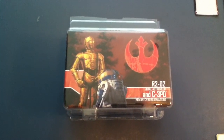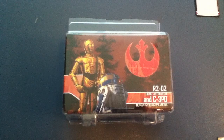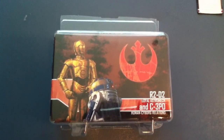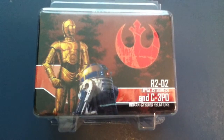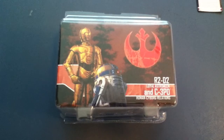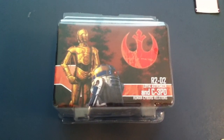Hey folks, Nathan here from Star Wars Beyond the Films, the Star Wars Timeline Gold, and the Star Wars Report's Rebels Roundtable, bringing you a look at more Fantasy Flight Games Star Wars materials. This is the R2-D2 Loyal Astromech and C-3PO Human-Cyborg Relations Hero Pack — or Expansion Pack, Character Pack — for Imperial Assault.